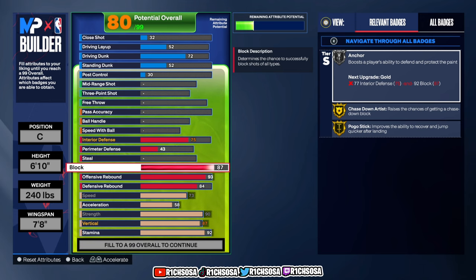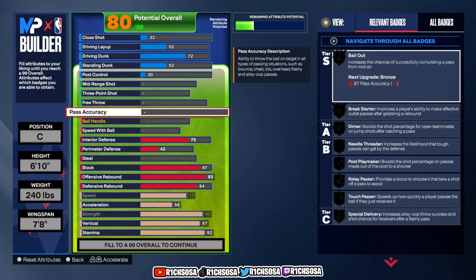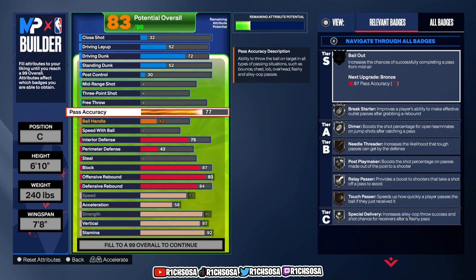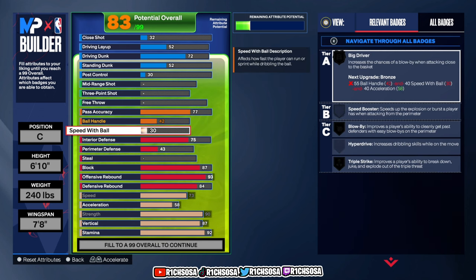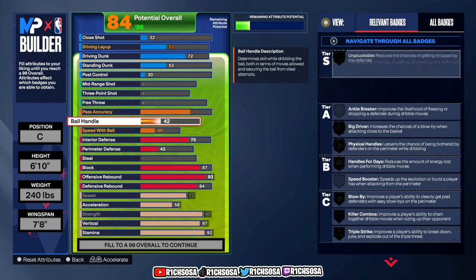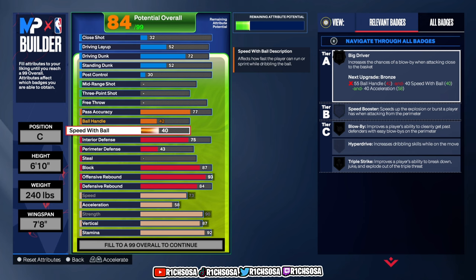From here let's get started with the playmaking. For pass accuracy I'm going to go all the way up to 77. This is pretty much a rule of thumb — if you add up everything I previously mentioned, you have the potential to get pass accuracy possibly up into the 80s and 90s. As for speed with ball, go ahead and put this up to 40. Leave the ball handle as is — these numbers are perfect to dribble as you can see from the beginning of the gameplay video.